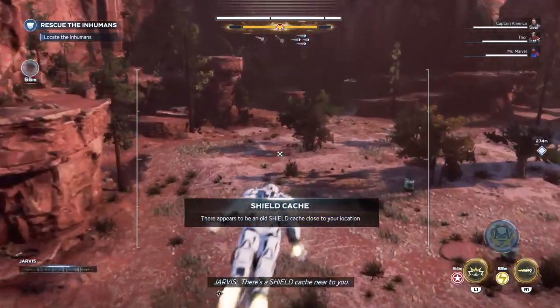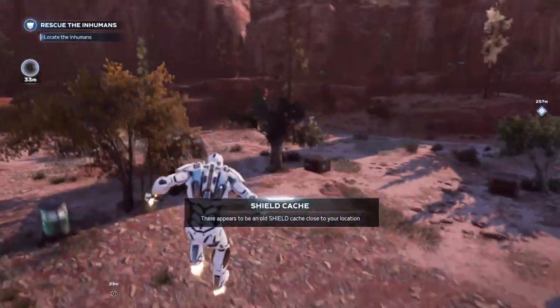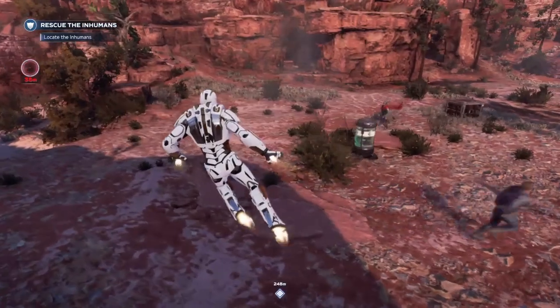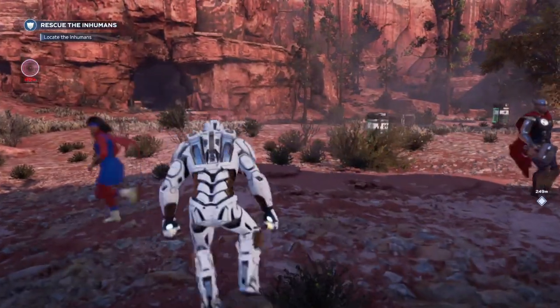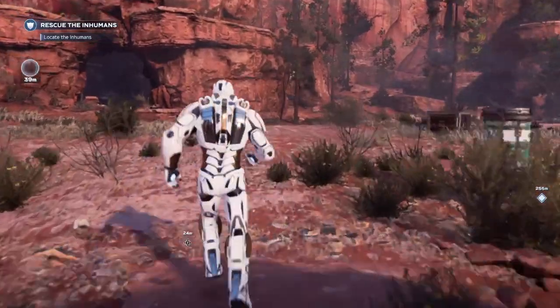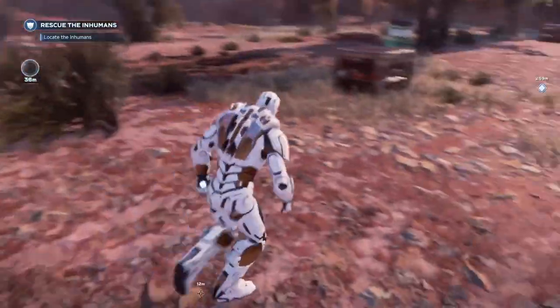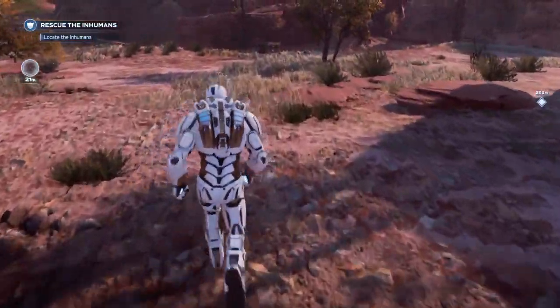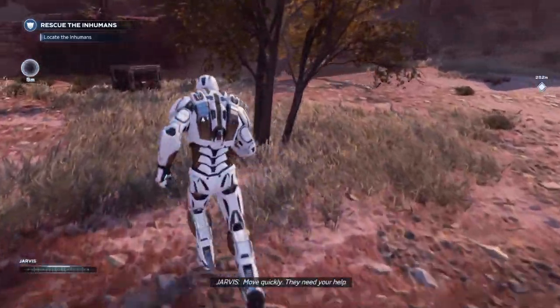If you look for this mission and you don't see it on your map, that's because it rotates in and out. Just make sure you look for it, and once you get it you'll be able to find this location. Once you've located this secret vault, all you have to do is go inside and inside will be the secret mission.